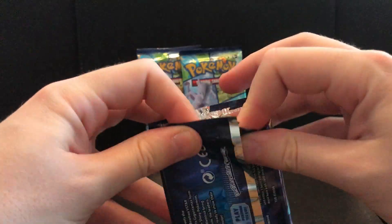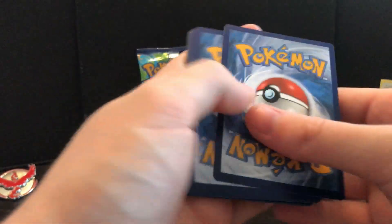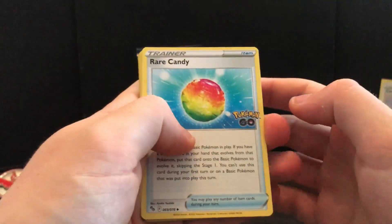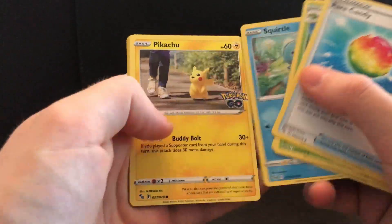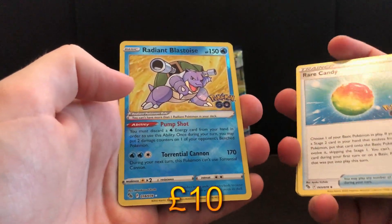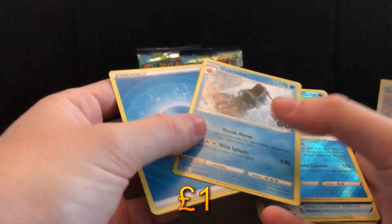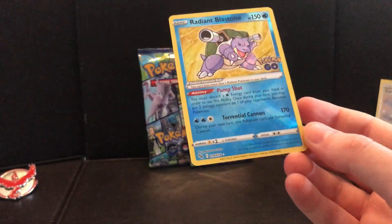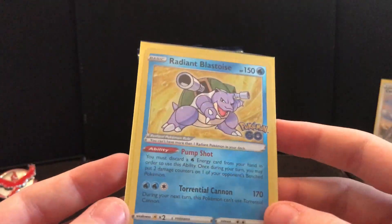Hopefully I get something I want in life because I'm not having much luck with these Pokémon GO boxes. I had some luck with the ETVs but nothing recently. Rare Candy, Pokéstop, Meltan, Squirtle, Pikachu, Wimpod, Rattata — Radiant Blastoise! Gyarados! Nice, okay, that's not too bad. We've already got a Radiant Blastoise so that's fine, I'll take another one. I would have preferred a Charizard or Venusaur but we take what we can get.